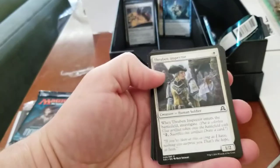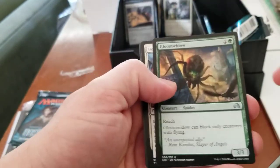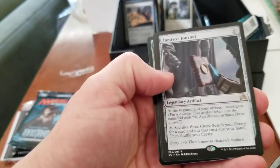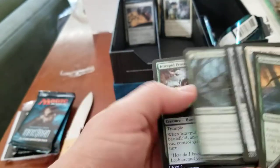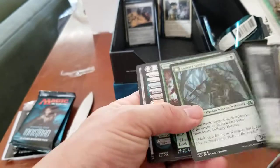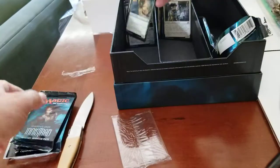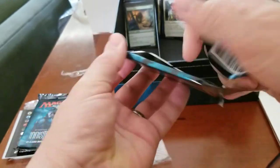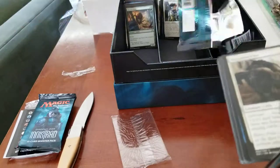We got the Inspector there — Inspector Gadget. Gloom Widow, Bound by Moonsilver, Skeleton Key. Ooh, Tamiya's Journal — I actually needed one of those. Here's a foil — Foil Interpret Provisioner. See, that other one was supposed to be a foil. What the heck? So weird. Yeah, that journal I needed for one of my EDH decks. I actually had it in a cart, so now I have it.